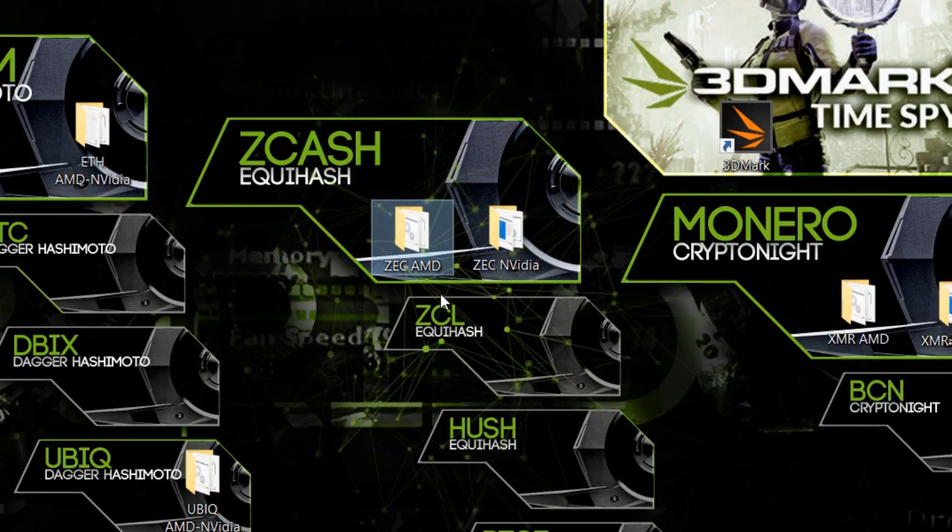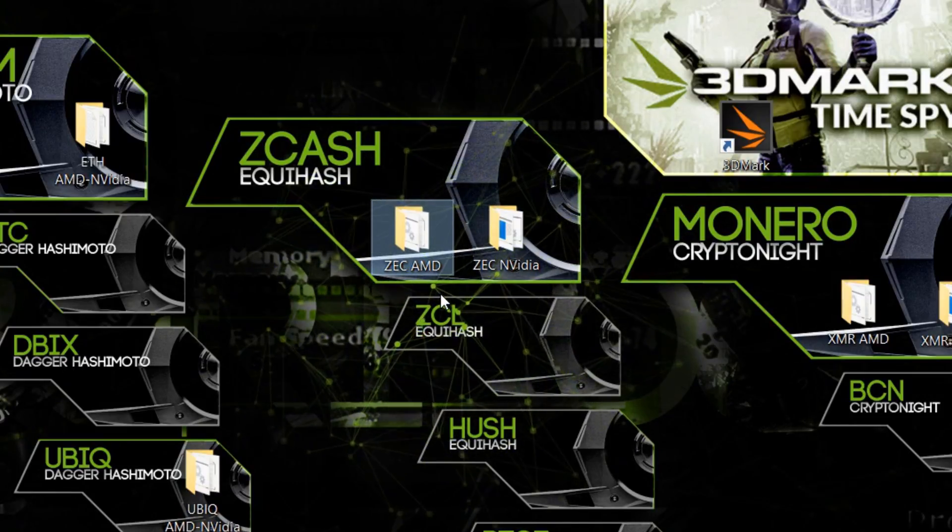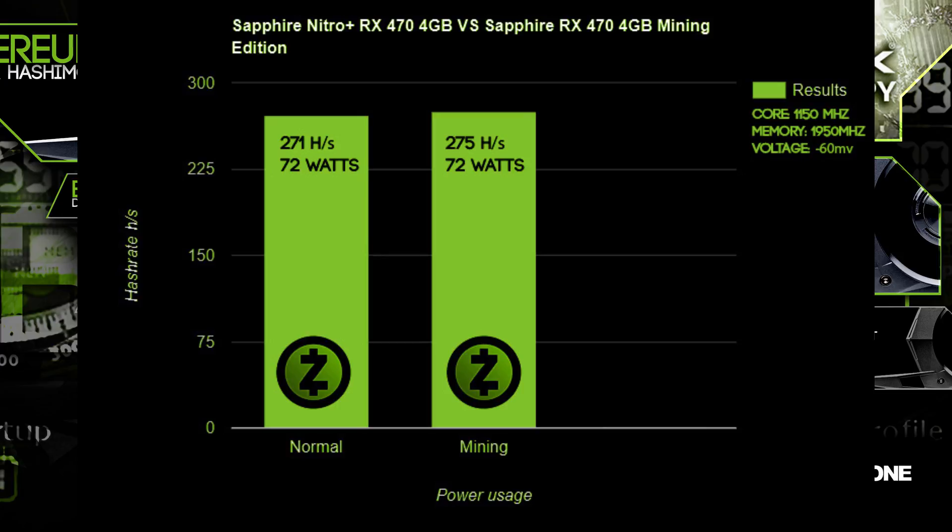Next up we benchmarked Zcash and it was doing pretty great on both cards, but there wasn't actually a huge difference. The regular card performed 271 hashes per second at 72 watts and the Mining Edition did 275 hashes per second at 72 watts as well.